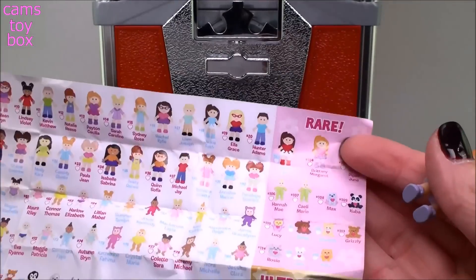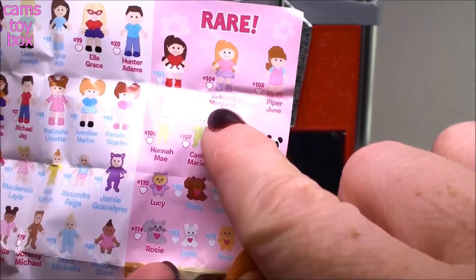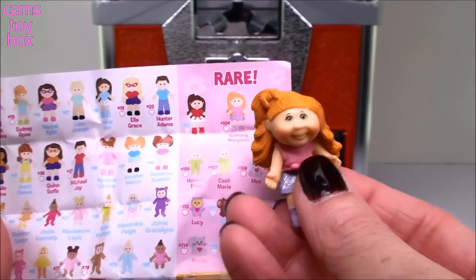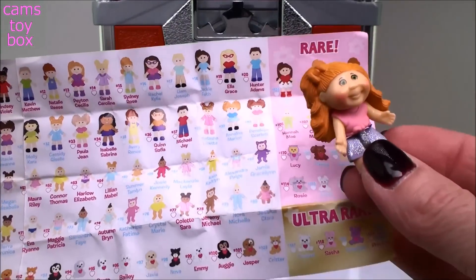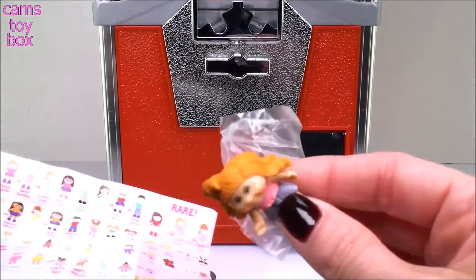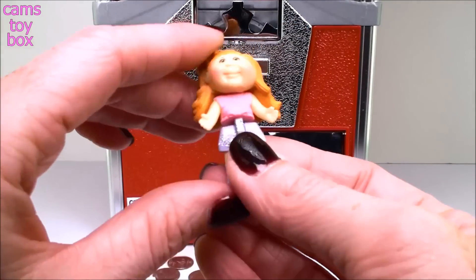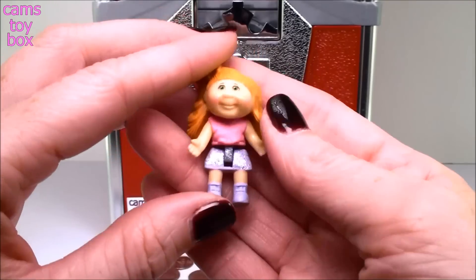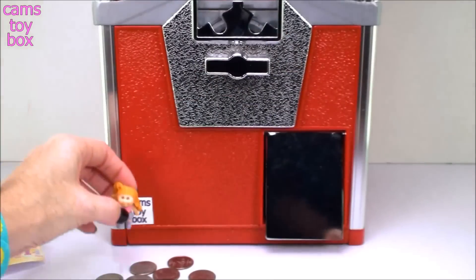I found her on the collector's guide, and I am super excited because she is actually my first rare sprout. Her name is Brittany Margaret, number 104. She is so super cool. What I'm thinking is that maybe when you get a rare one, you don't get a pet with it — every other one I've opened always has the doll and the pet inside the bag together, and she was the only item. Let me know if you guys have opened these before and this has happened, because I'm super confused but also super excited because I got a rare one.